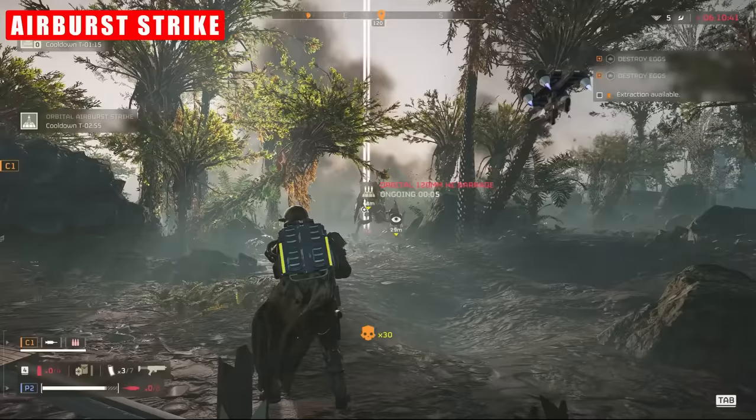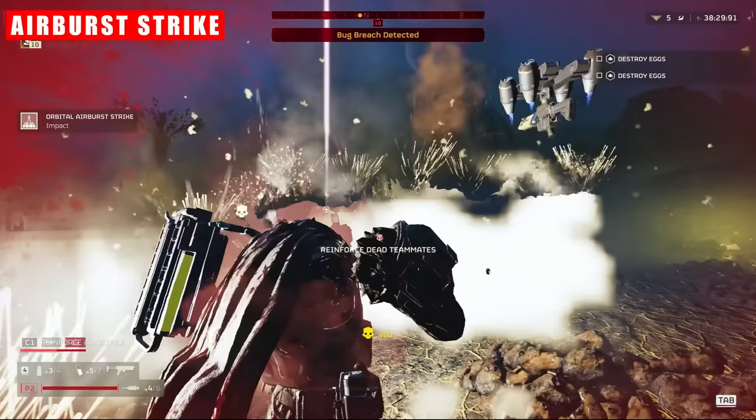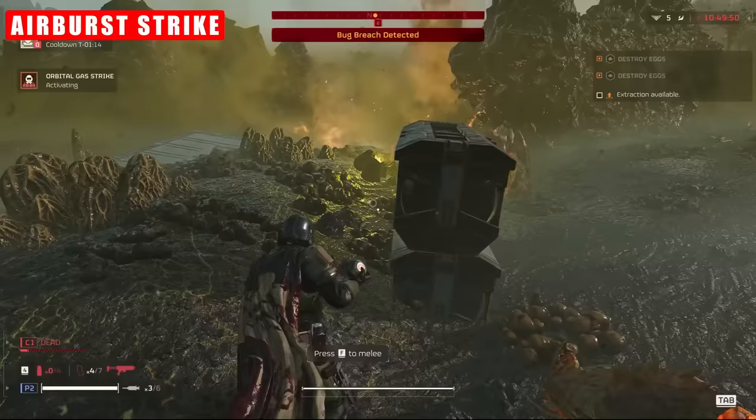It has a huge radius, which is another selling point, but that can act as a double-edged sword because it can catch party members — including you — unaware. It works superbly on its own, and if you couple it with something like EMS, napalm, incendiary grenades, gas, other CC or damage-over-time mechanics, or even the Gatling Strike in the orbital section, you are absolutely laughing.